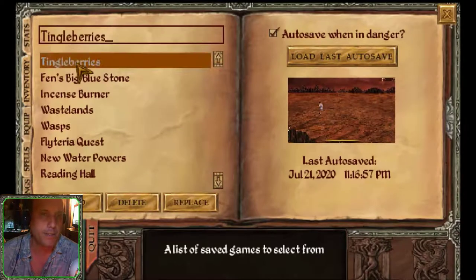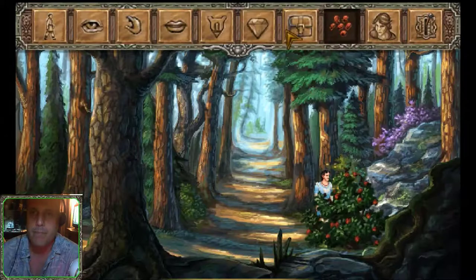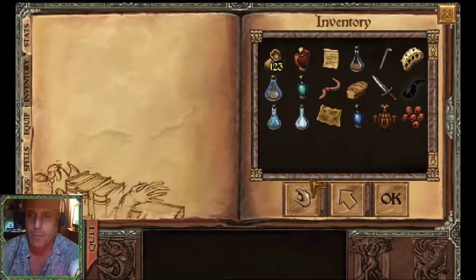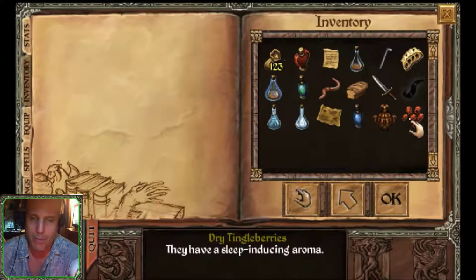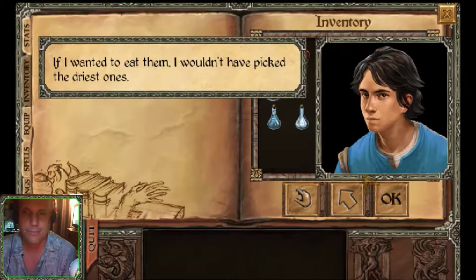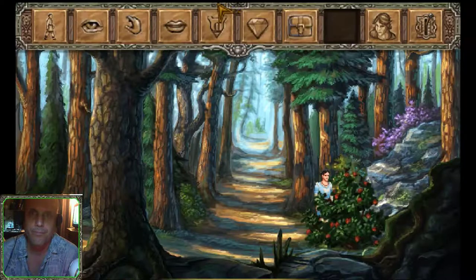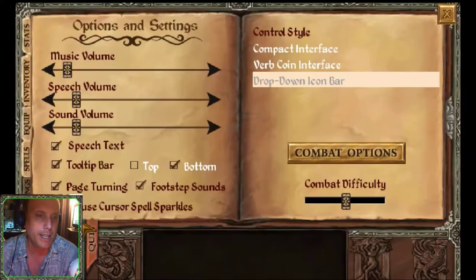Let's save our game. Let's examine the tingleberries. They have a sleep-inducing aroma — if I wanted to eat them, I wouldn't have picked the driest ones. Alright then, save the game.